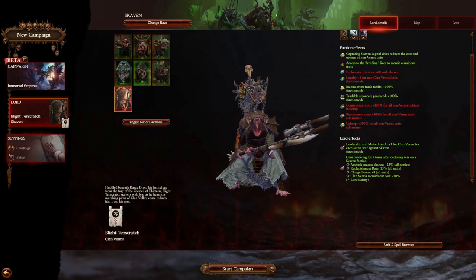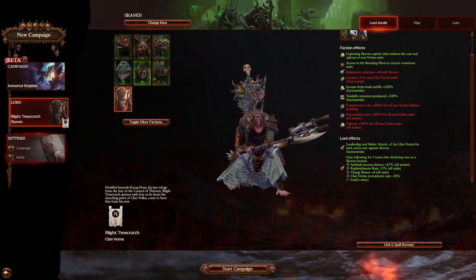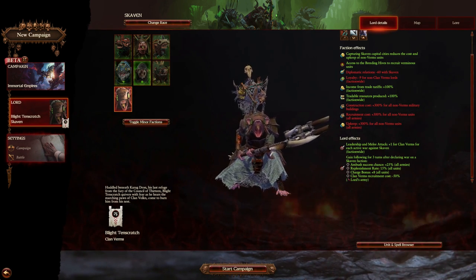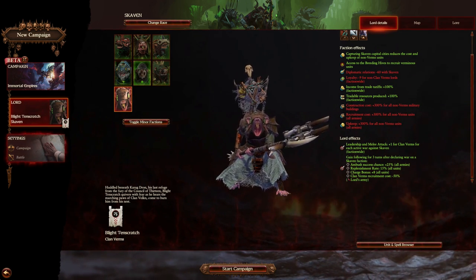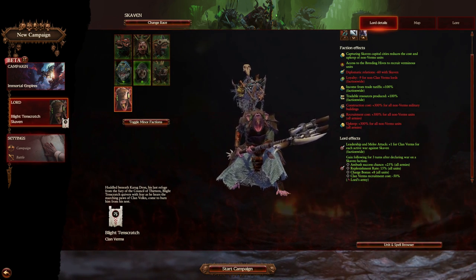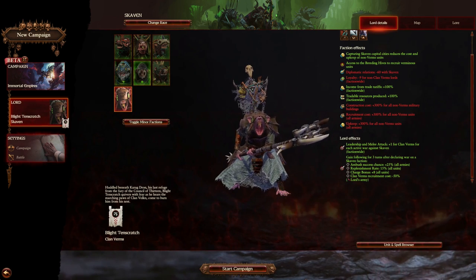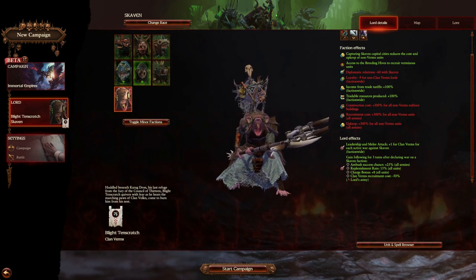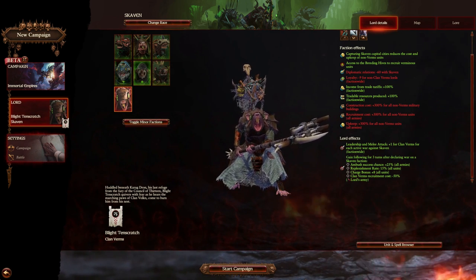To give you a little bit of a gist of it — if you like bugs, you're gonna like this, and I mean actual insects, not game bugs. Let's read over the faction effects and the lord effects because there's a lot to talk about. Capturing Skaven capital cities reduces the cost and upkeep of non-verm units. As you can see here there's a very high upkeep cost, but as long as you expand and take out the other major Skaven clans, you're gonna be in a pretty good position.